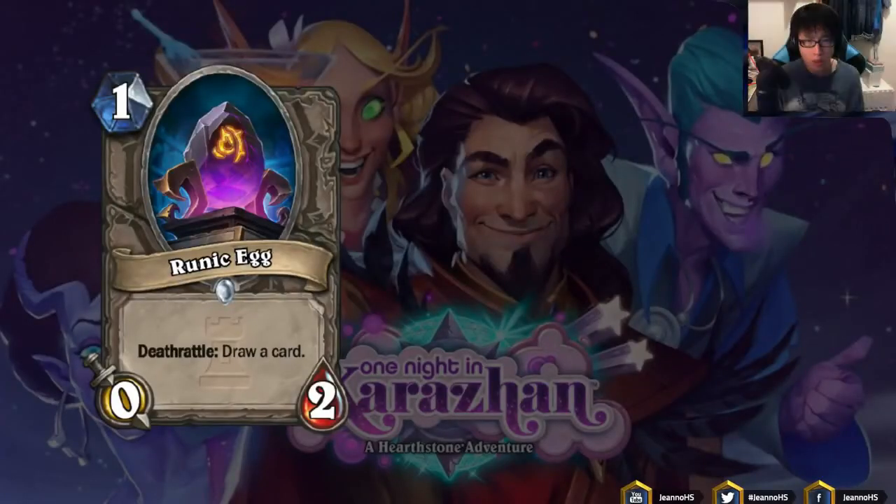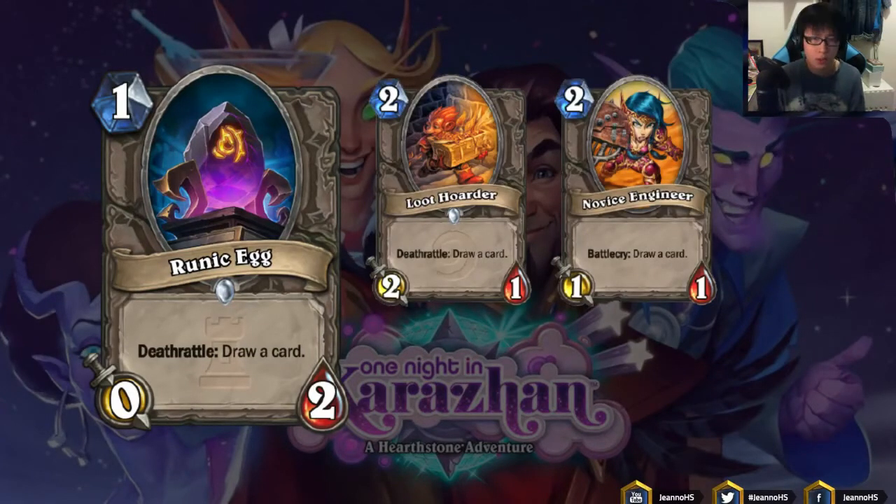Runic Egg: 0 mana 0/2 Deathrattle, draw a card. I immediately think of Loot Hoarder and Novice Engineer, which also give you a card. But Runic Egg isn't as viable because for Loot Hoarder it's a Deathrattle card so you can trade it into a minion to trigger it. But for Runic Egg, the attack is 0 so you cannot suicide this card. I don't think Freeze Mage would play Runic Egg — even if you can ping it down, it still takes 2 pings, so I don't think it's good enough.